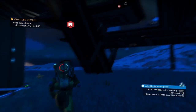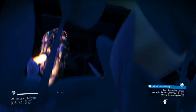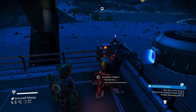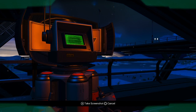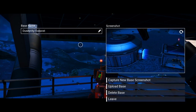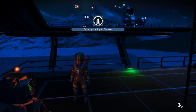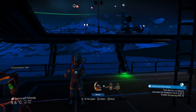Once you've got your base sorted - normally I'd build something a little more impressive, but just for this tutorial I'm going to upload this base. You go to the base computer, capture a new screenshot, take a picture of your base - it's extremely simple but there we are. Then you can give it a name if you want; I'll just put 'upload base' for now. Done - that's how you make a simple base with power. Hope you found that useful, take care, see you later!